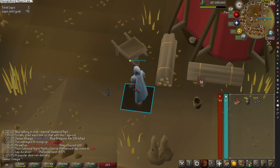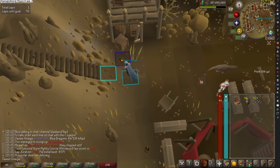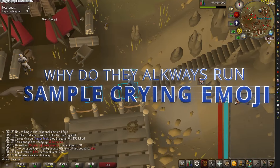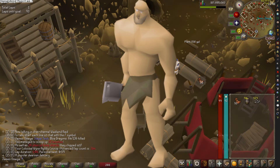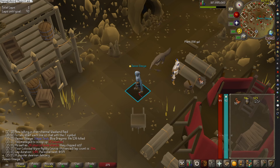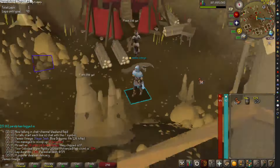Now you want to be careful because some rats are kind of strong, so beware of the rat. If you're in Lumbridge Swamp there are giant rats and those guys are pretty tough, so if you're just looking for rats, try and find these level one rats.